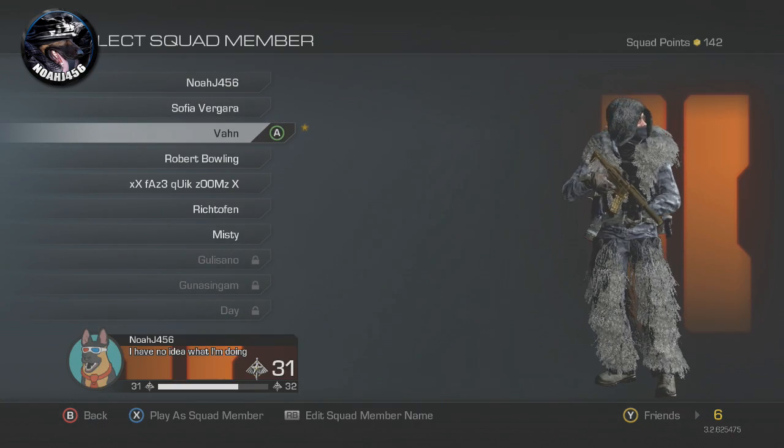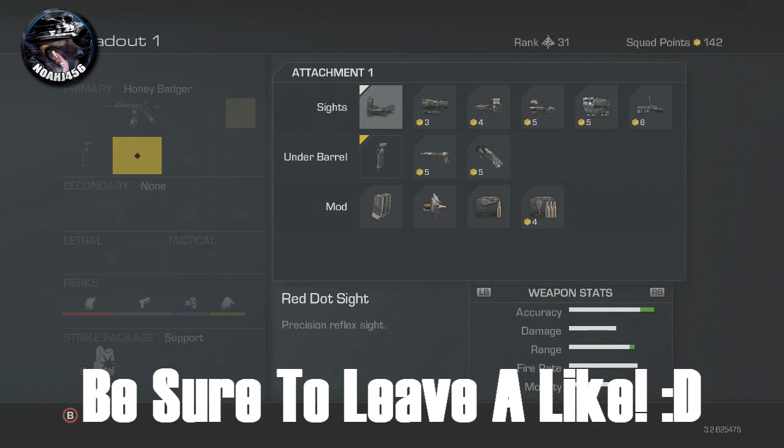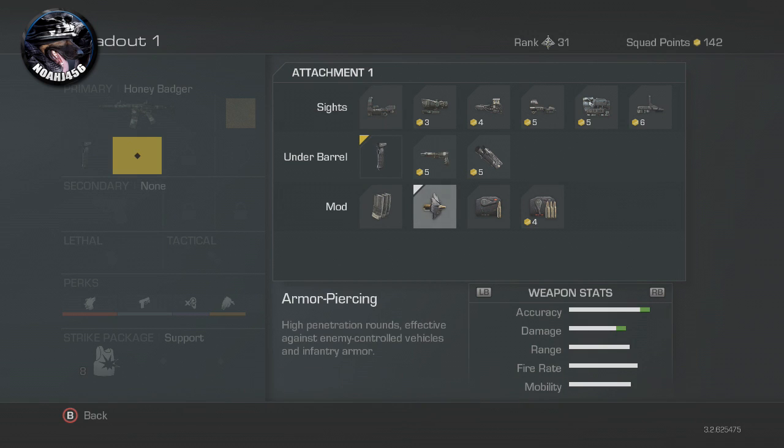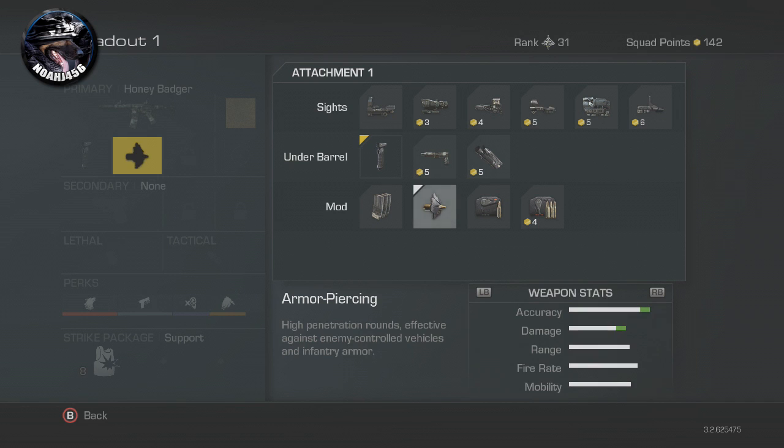Hey guys, what is going on? My name is NoJ456 and welcome to Call of Duty Ghost School 101 where today I'm going to be teaching you about the armor piercing rounds, giving you all the aspects of it, showing you just how much extra damage they do to killstreaks and whether or not they go through armor and whether or not they just do more damage normally.